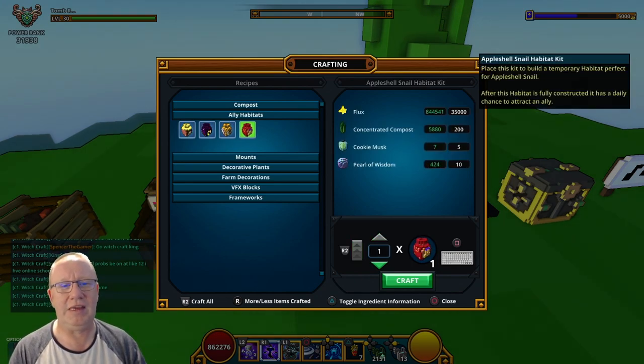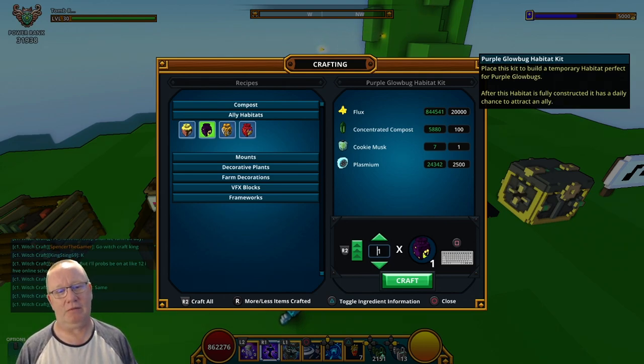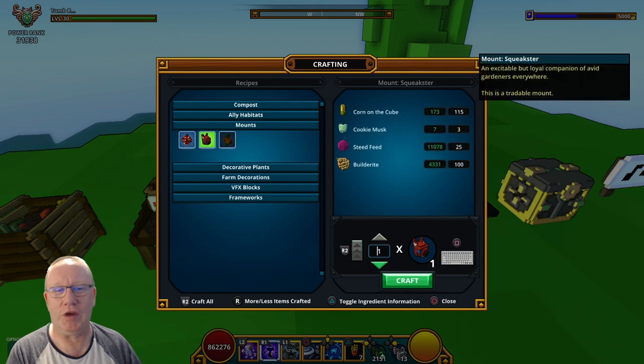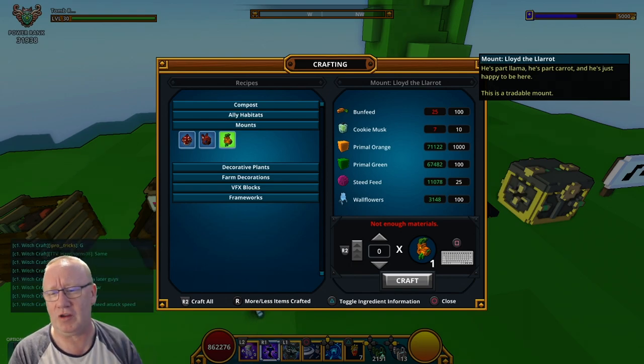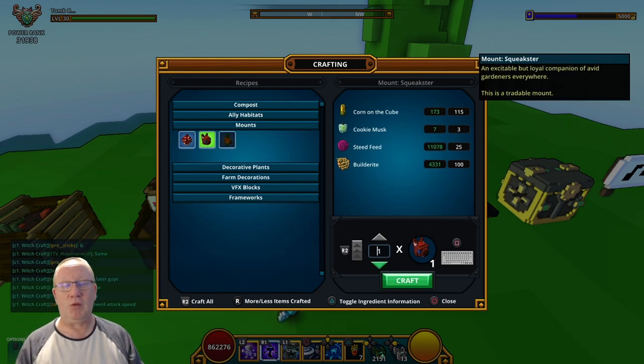What do you need cookie must for? It is alloy habitats. These will give you — rarely — an alloy, and very very rarely a rare alloy. Another thing that you need cookie must for is building these two mounts. I would say buy them off the market, but I don't think there are any on the markets at all — you do need cookie must for those two mounts as well.